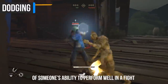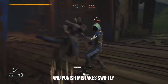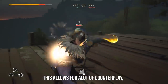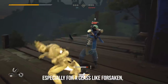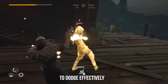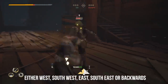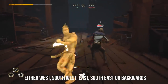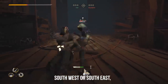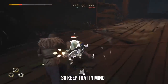Dodging is also a crucial factor of someone's ability to perform well in a fight, as it's another tool to avoid attacks and punish mistakes swiftly. You are able to dodge in all directions, which allows for a lot of counterplay, especially for a class like Forsaken, because you have two abilities to counter your opponent's attacks. To dodge effectively, you must dodge away from your opponent's attacks — either west, south-west, east, south-east, or backwards. You can dodge almost every attack by dodging south-west or south-east, but in some cases you aren't able to reach your opponent to punish them, so keep that in mind.